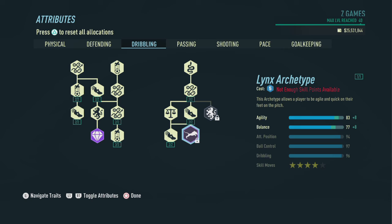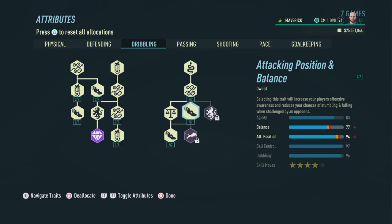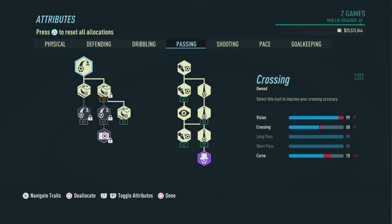As for dribbling, we're going to pick up everything on the left side, and on the right side we're just going to leave one of the skill moves in the lynx archetype, to end up with an 83 in agility, 77 in balance, 94 in attack positioning, 97 in ball control, 96 in dribbling, and 4-star skill moves.